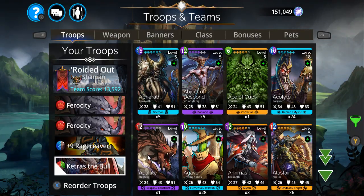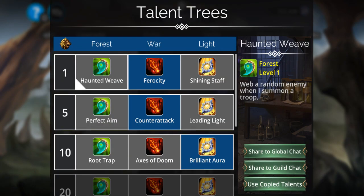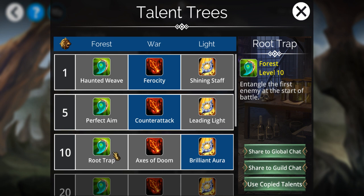Oh, here it was. Normally when you're leveling these classes, Root Trap is actually one of the best talents you could have — it entangles the first enemy at the start of the battle, meaning they'll be dealing zero skull damage to you. But apparently this is one of those rare exceptions where you actually want to grab the life gain talent instead. Because due to the way Rage Reaver works, and due to the fact that you're chasing four and five gem matches anyway, you're going to gain so much life that it's basically going to be more effective than Root Trap.